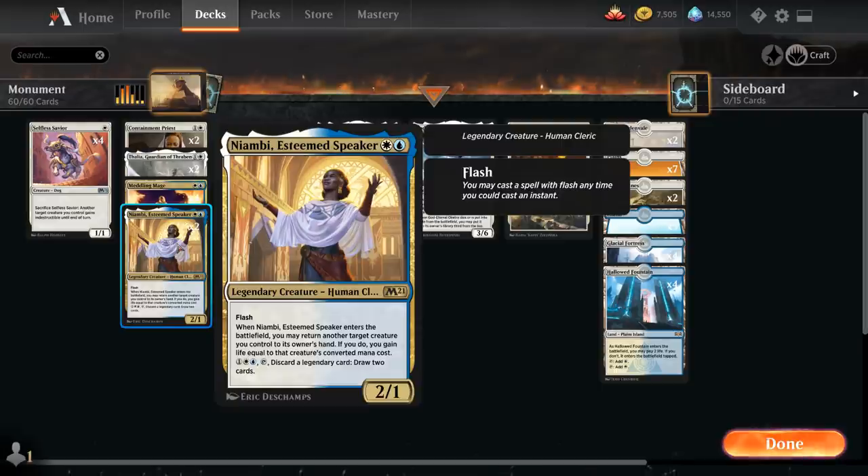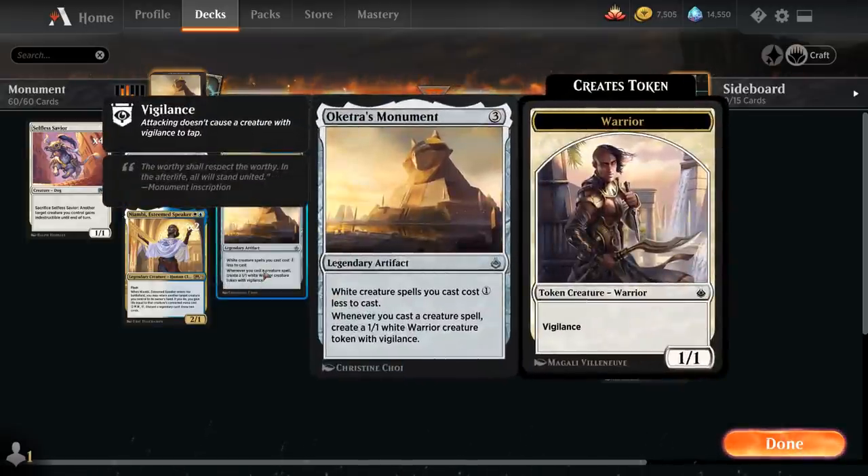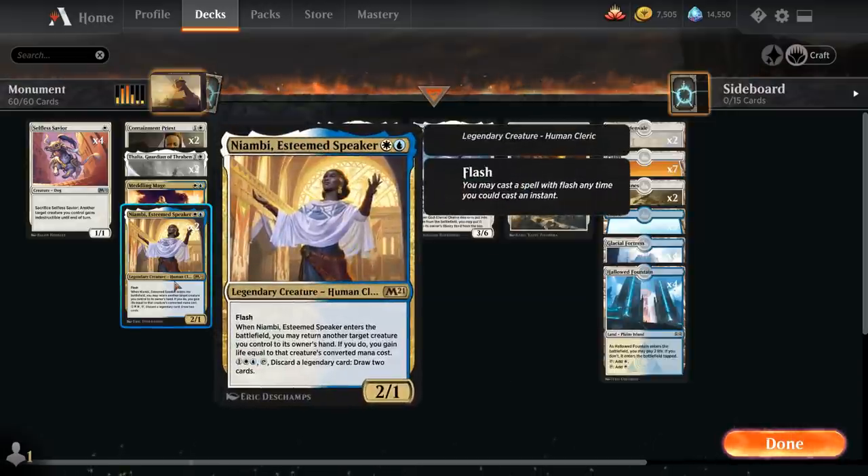We also have two copies of Nyambi, Esteemed Speaker — a two-mana 2/1 legendary human cleric with Flash. When Nyambi enters the battlefield we can return another target creature we control to its owner's hand and gain life equal to that creature's converted mana cost, which can save a key creature or re-enable an enter-the-battlefield effect. For three mana we can tap Nyambi and discard a legendary card to draw two cards — Oketra's Monument is legendary so we can discard extra copies for value.